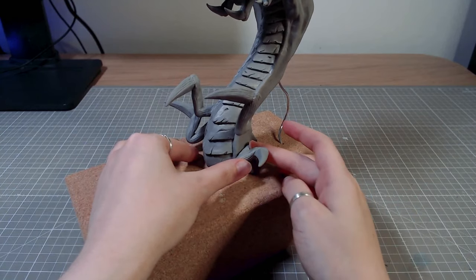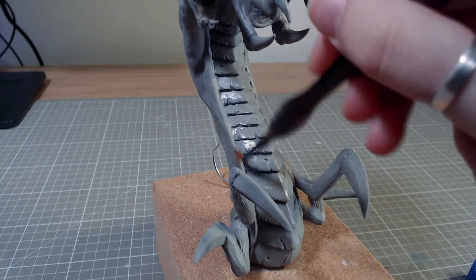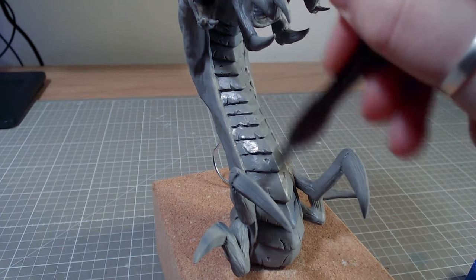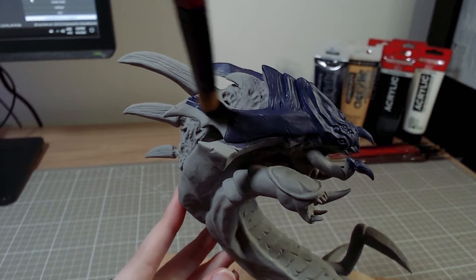And the sculpting is done. Before baking, I went over it with isopropyl alcohol to smooth out the clay. After some time in the sauna, this guy is ready to get painted.